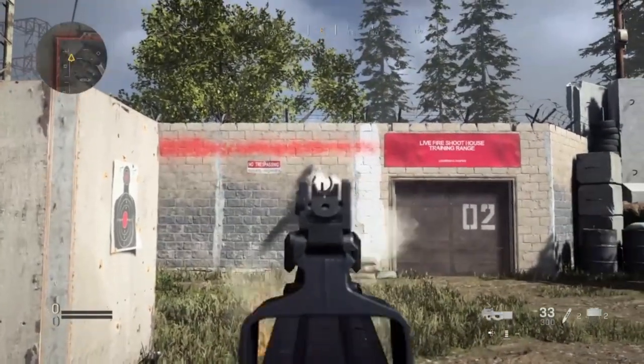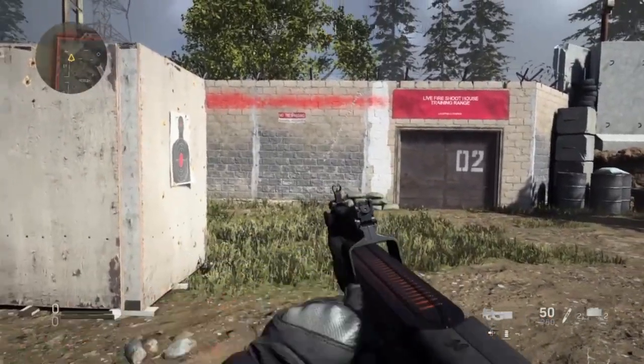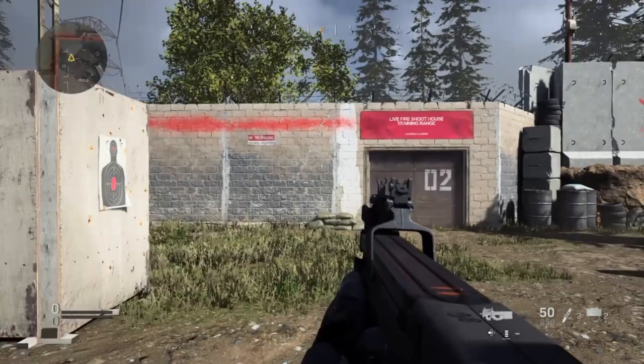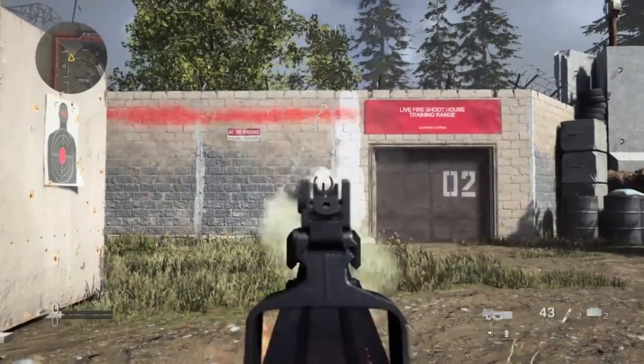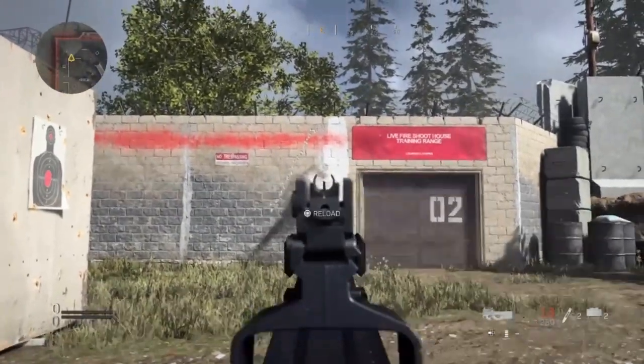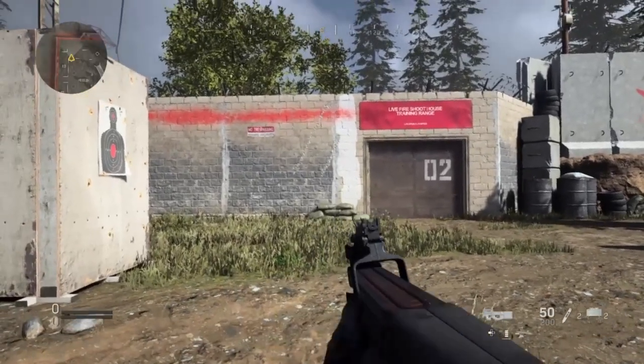P90 — pretty bad recoil. Obviously you're getting 50 bullets in the mag, so it veers off into the top right corner. When you crouch down, you get slightly — quite noticeably better recoil. This is what you would expect.